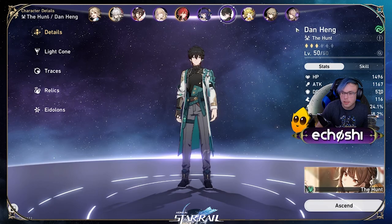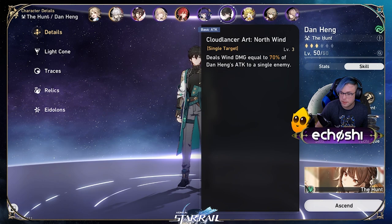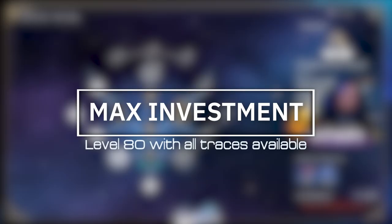Let's go over some builds for Dan Heng. This guide includes the changed stats from version 1.0. For the sake of consistency, Max Investment, which is the character at level 80 with all of his traces.